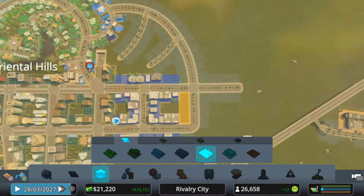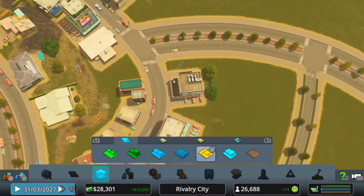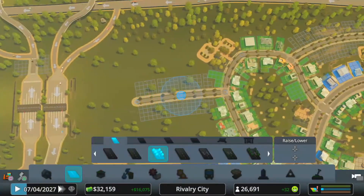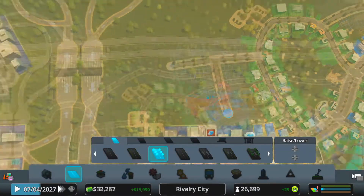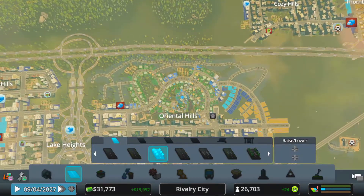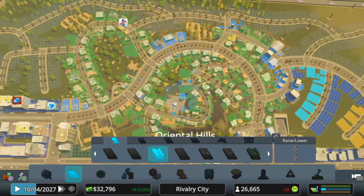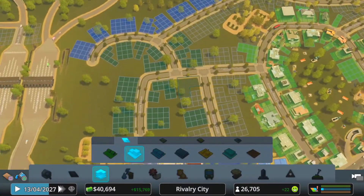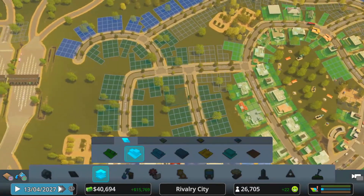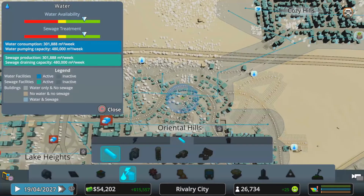We've just extended this area up here and we're going to fill it with loads of industrial now. As you can see, we've massively increased the area of Oriental Hills. I'm going to make it all dense industrial and residential rather than low industrial — it's going to be dense. Our population at the moment is 26,700, and with plus 22 showing there it's seriously going to start increasing. So that area is filled in, now we just need to sort out the water for it.